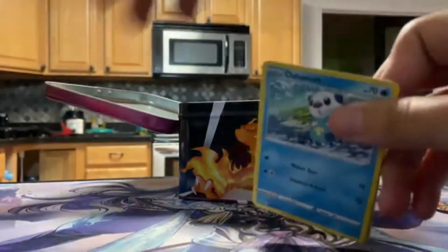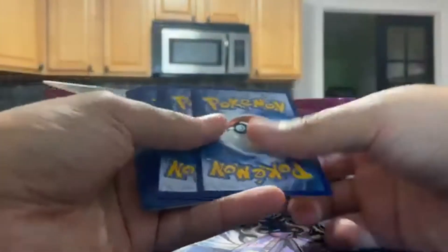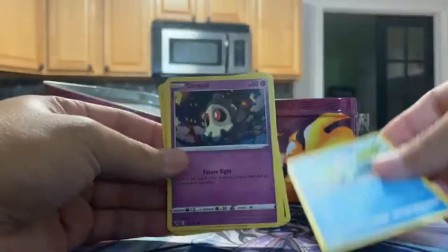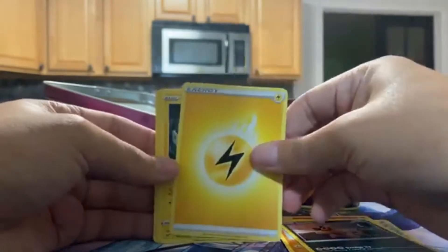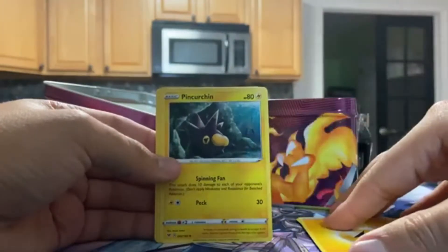We ain't going to get it if we're being negative, but this is a solid green code, so that hope was blown with this pack. But let's see our Oshawott, our Duskull, Ferroseed, Relicanth with the best punch — Dredge Up — Sandile, and Pincurchin.